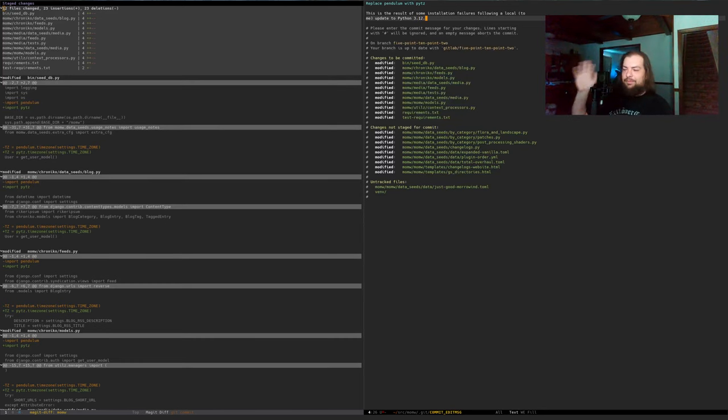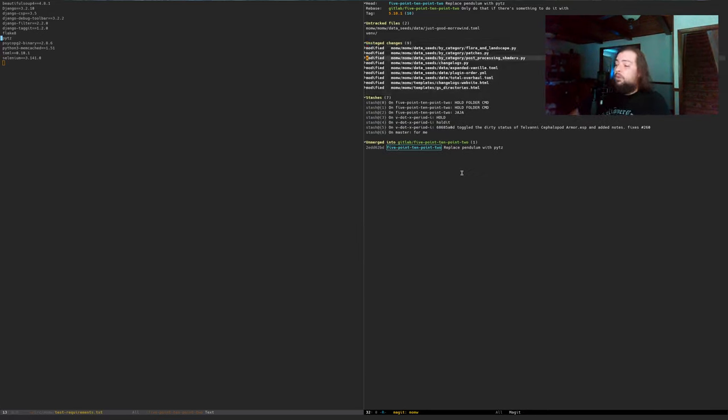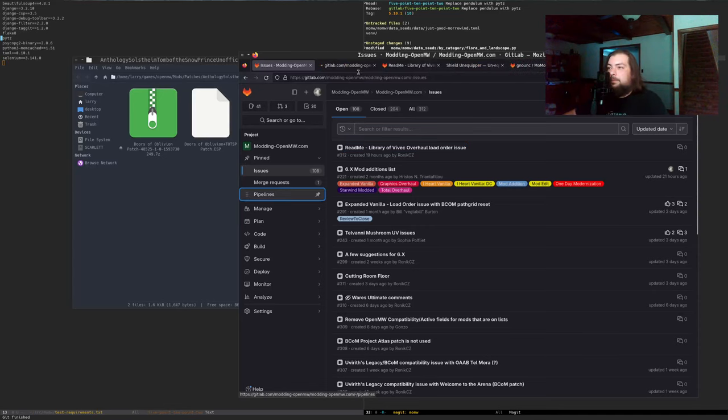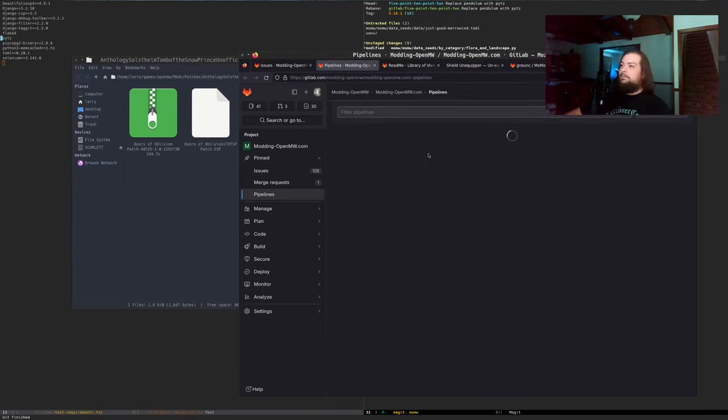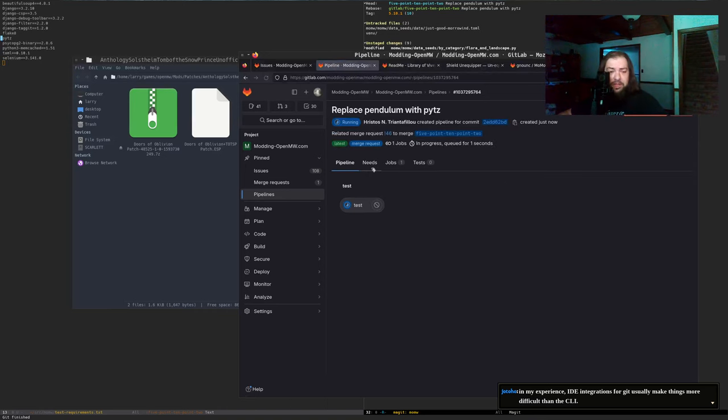I'm adding a comment so future me knows why I did this, in case I feel compelled to move back to Pendulum again — nothing against Pendulum as a project. I've got a Python project that won't install now because of this; I need to commit those changes later today. If you try master of my MuziGofiti project, it's not going to install until I push the fixes. Let's push this up — I'm honestly curious if CI is going to pass.